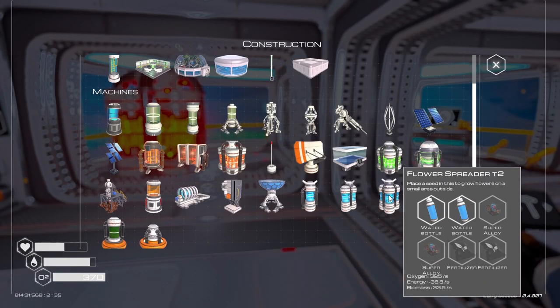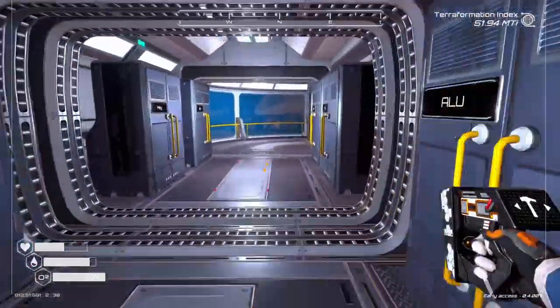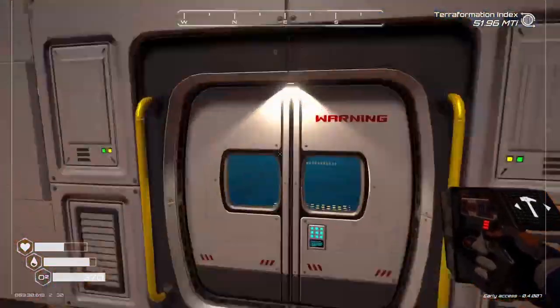The flower spreader is the next thing we're able to make, so we're going to throw together two fertilizers. I should have everything I need over here in the bio lab.